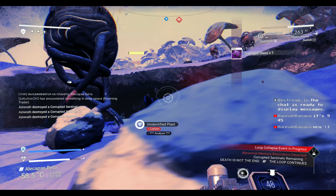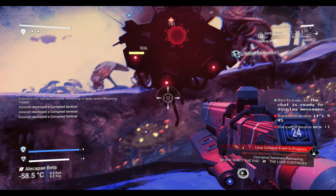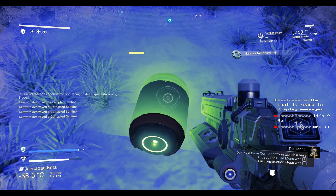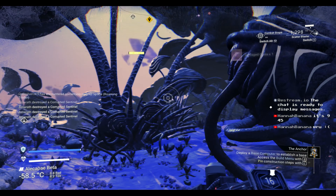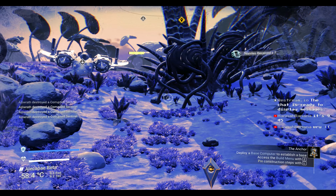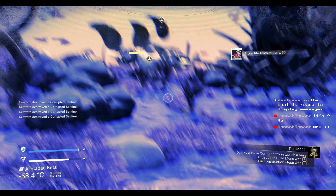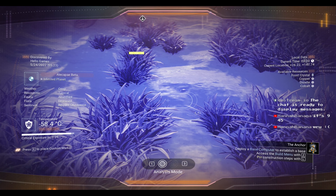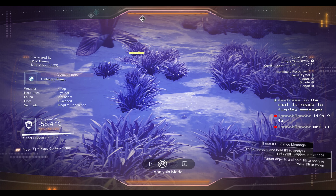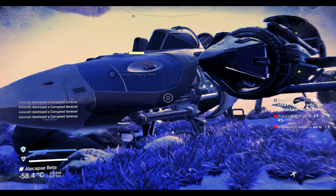All right, we got one more. The signals — you don't really have to worry about them too much. As long as you get these and just kind of run around, they have to target you and it takes them a little bit, so you have the advantage. All right, now — are we on an infested planet? Yeah, we are on an infested planet. The second thing I'm going to need you to do is put down a base.